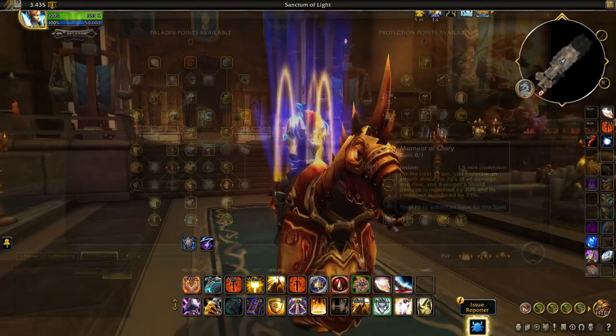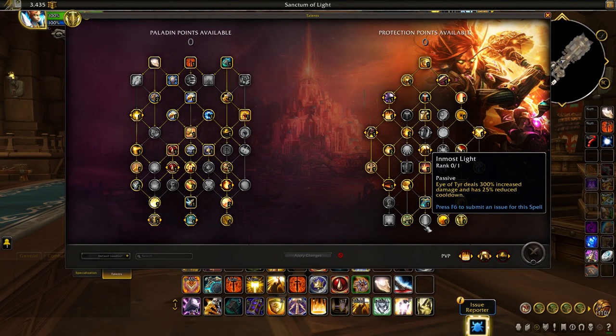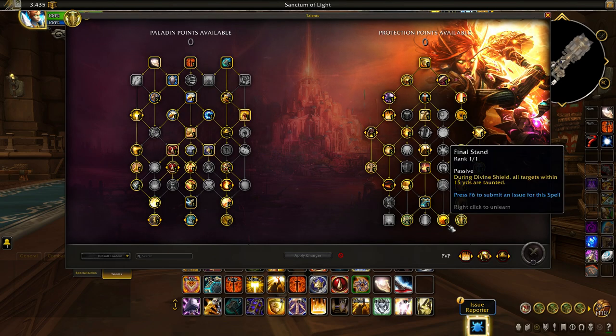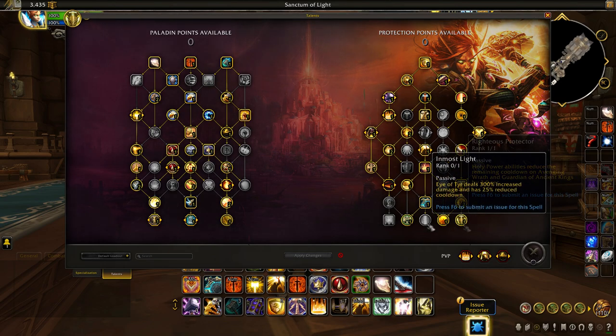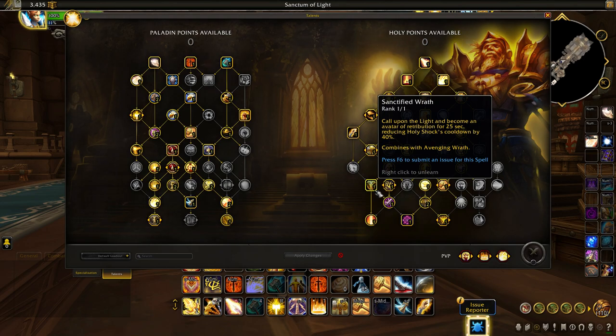Protection Paladins have seen a few talent changes, mostly with their capstone row completely adjusted. Eye of Tyr can be further upgraded, increasing its damage by 300% while reducing its cooldown by 25%. Holy Paladins regain Sanctified Wrath in their spec tree if you prefer using the empowered version of Avenging Wrath.